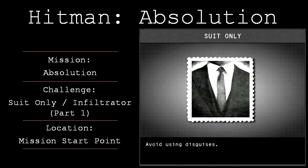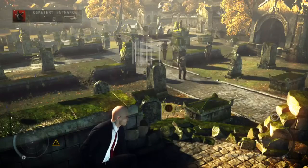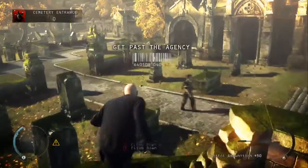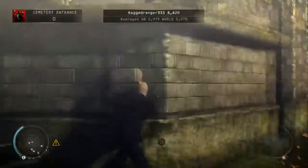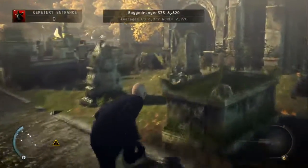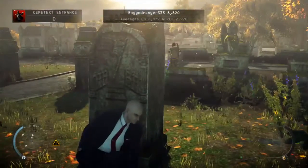Hey guys, it's Steve here from BetterGamerZone, just bringing you a quick video guide for Hitman Absolution, showing you how to unlock the suit only and infiltrator challenges on mission 20, Absolution. Due to the length of this mission we split the guide into two — the first video here is going to cover the cemetery entrance and the Burnwood family tomb sections.